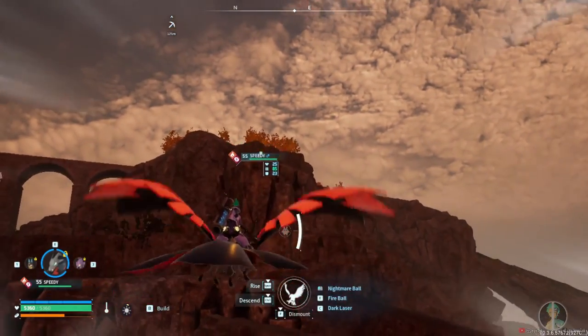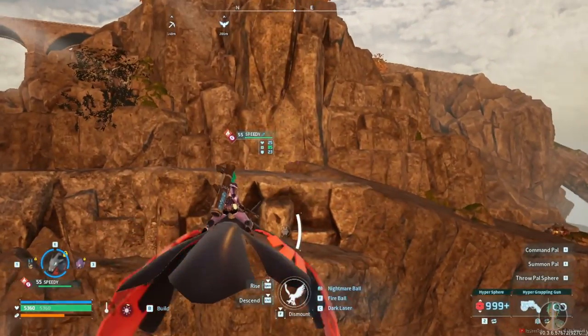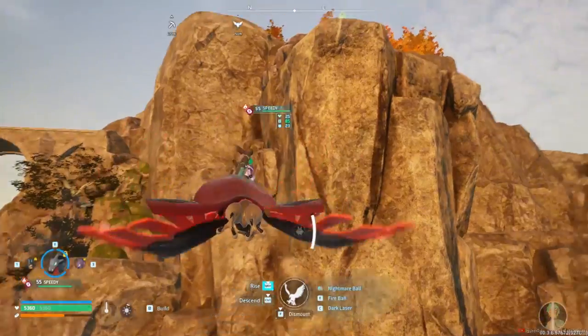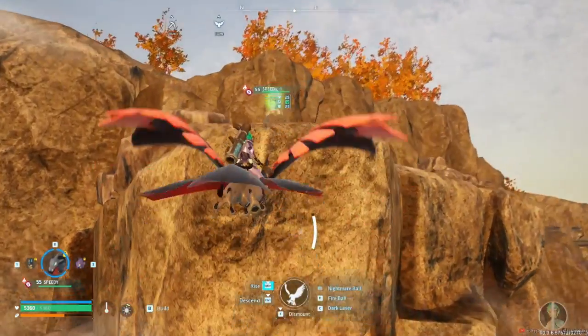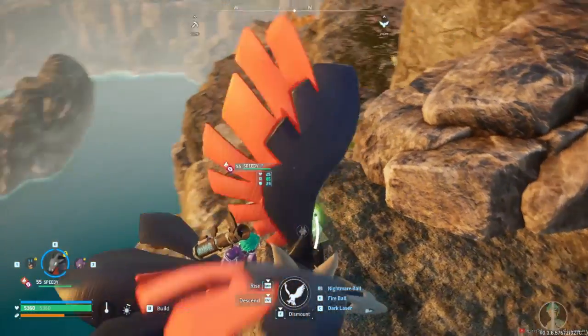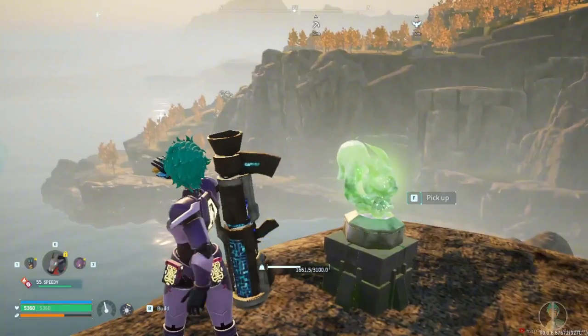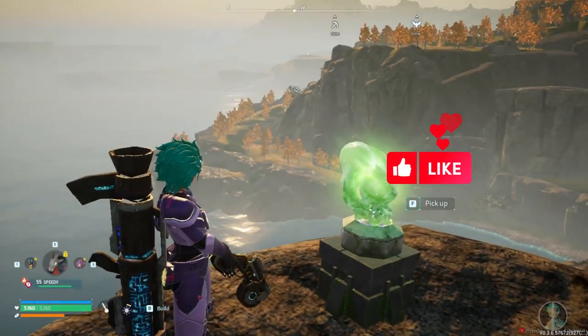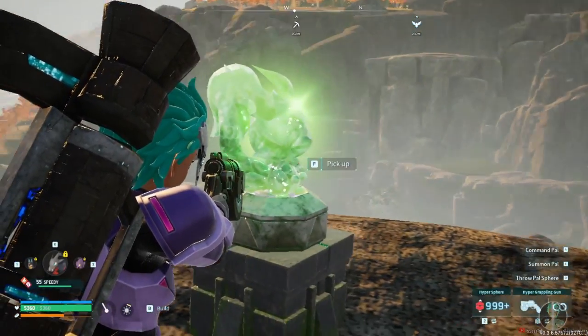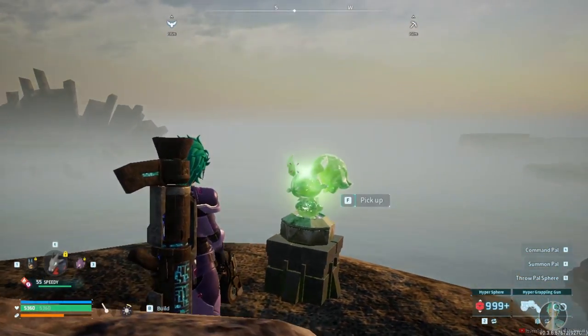So this is the speed at a maxed out mount. Force doesn't really matter at all, but when it comes to movement speed, he's got Legend, Swift, Nimble, and Runner — four movement speed perks. He is really fast, but look at this: I'm trying to get on this stupid ledge and it won't work because my bird is too fat. That's one predicament you can be in with the flying mount — even the smallest ones, the beacons, you're still going to run into the same issue.